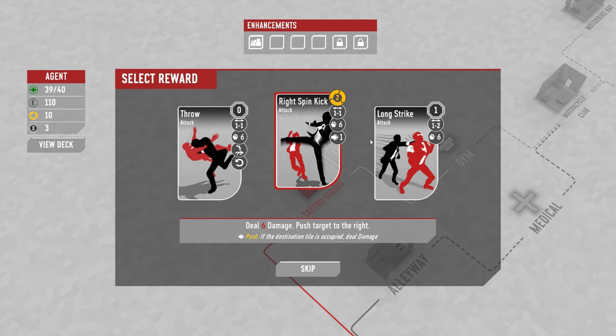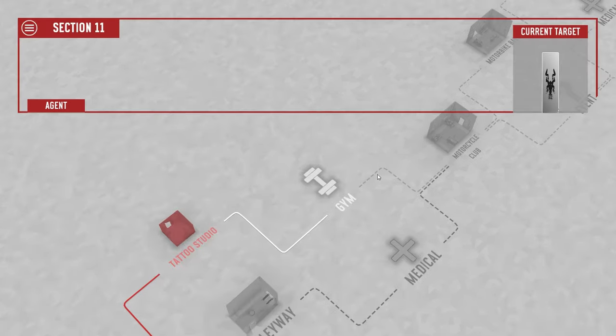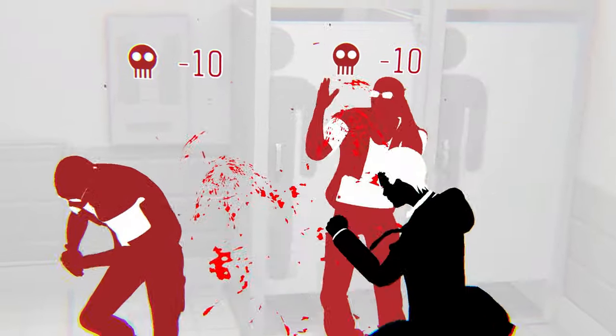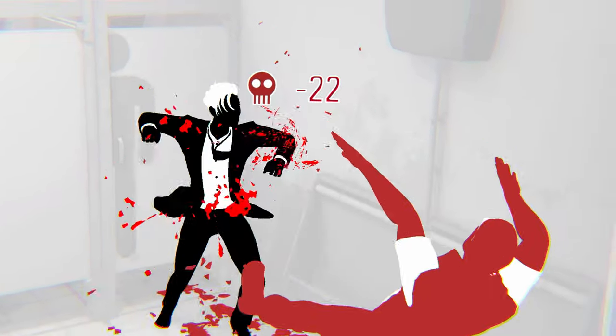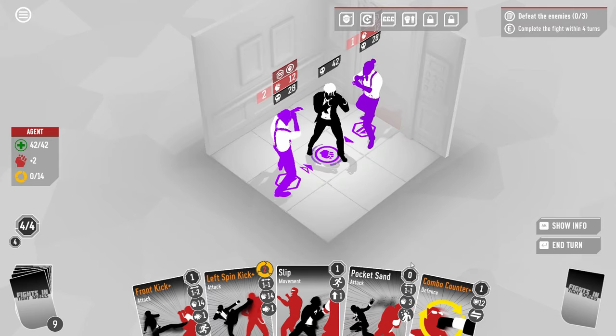In this game, all of your cards are types of physical attacks, including but not limited to German suplexes, a 540-degree spinning kick, a Superman punch off the wall, and just cutting someone. And all of these things have wildly different properties.